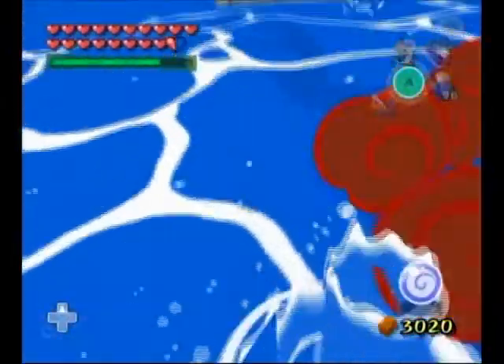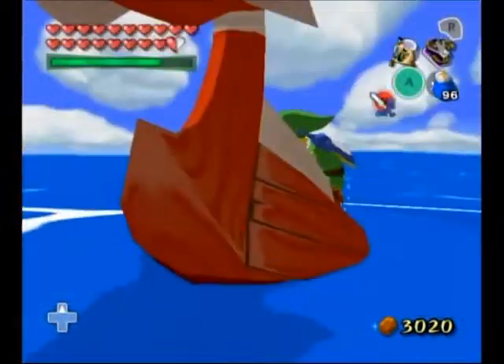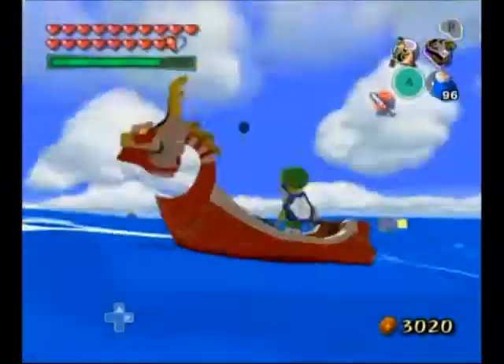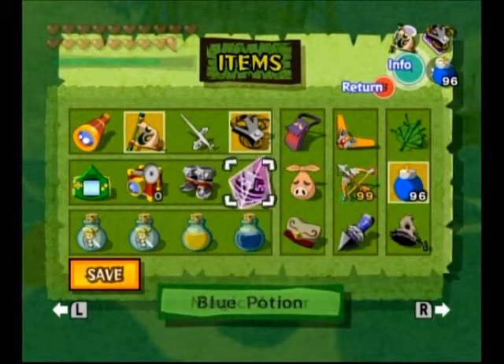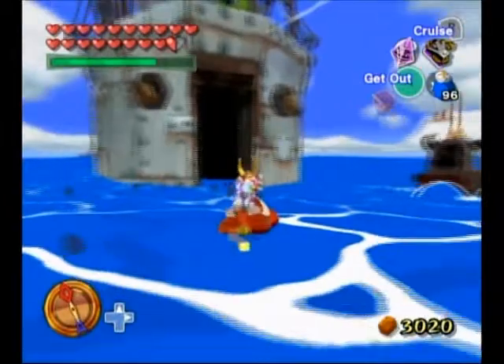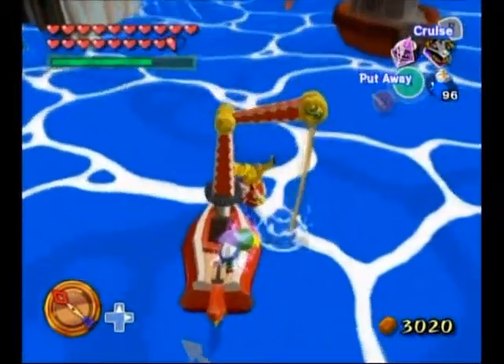I'm gonna go ahead and pick up a piece of treasure that's nearby. As you can see, I'm being pelted with bombs, so it's a good chance to demonstrate the magic armor I got from Zunari. While I salvage some treasure, I'm gonna read the Fishman's comments.